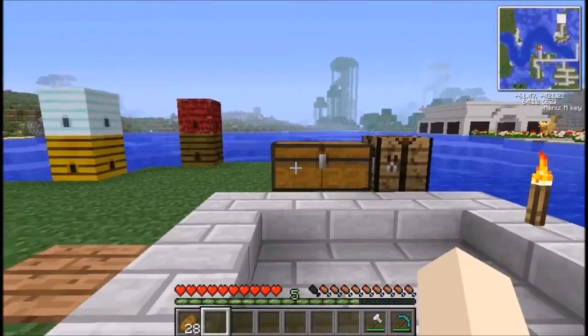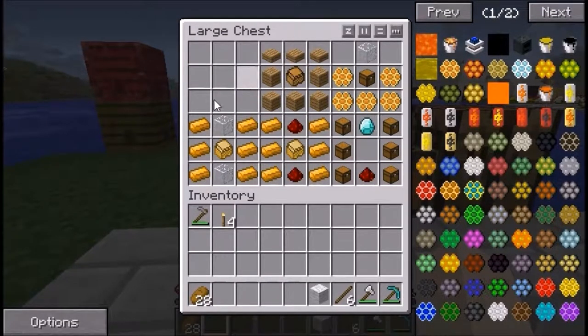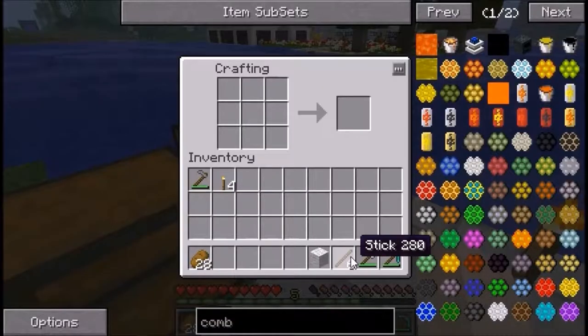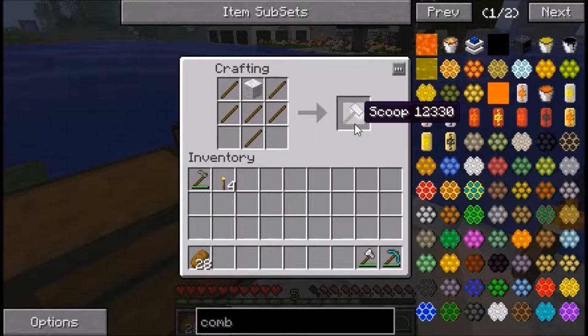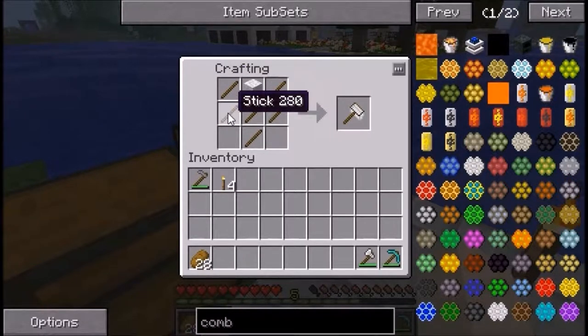The first important part about bees and forestry is the scoop. The scoop is used to collect the hives. Around the world you'll find procedurally generated hives that contain bees which you can use to crossbreed and pretty much create a honeycomb for every item in the game. To make a scoop you put a piece of wool at the top, sticks to either side of the wool, sticks in the center row, and a stick in the bottom center — that creates the scoop.